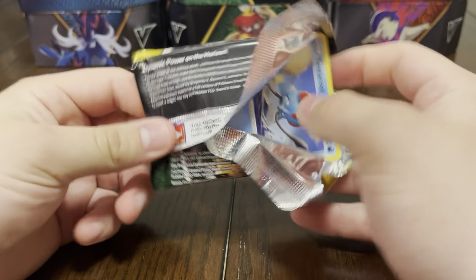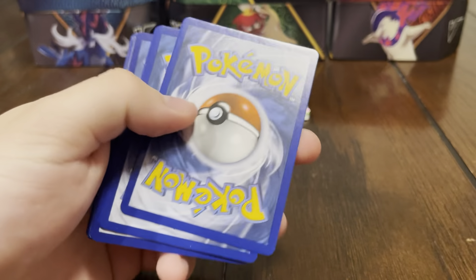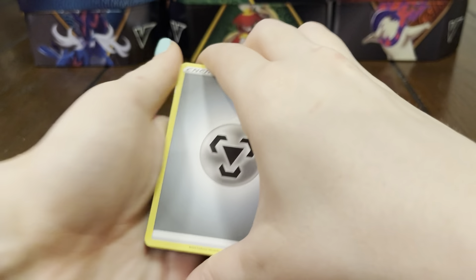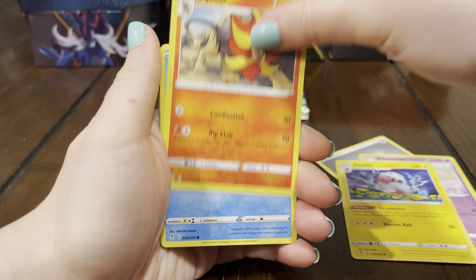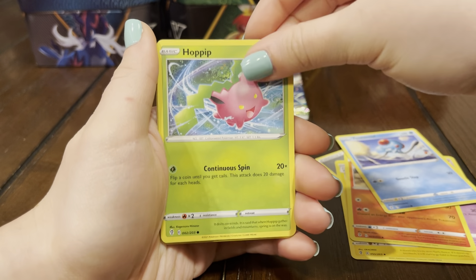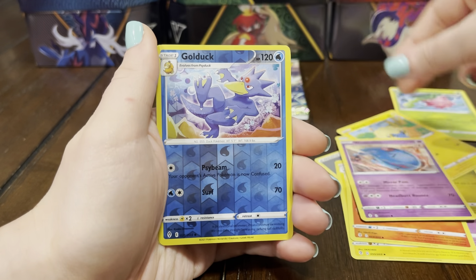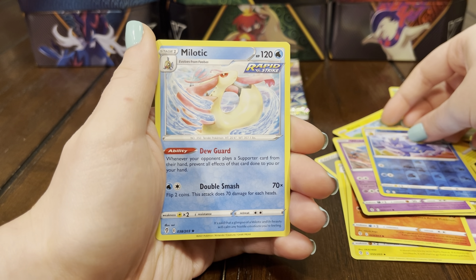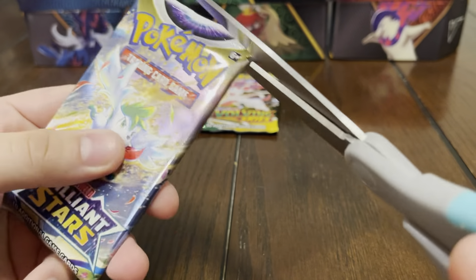Now on to Evolving Skies — one of the last two packs in this video. Can we get something else? We got energy, Combee, Flaffy, Pyroar, Tentacool, Hoppip, Dino, Marill, Wooper, Golduck, and Milotic. My little team.